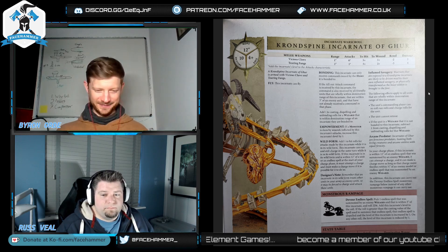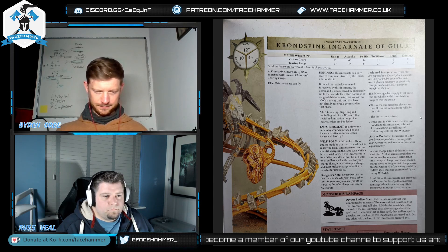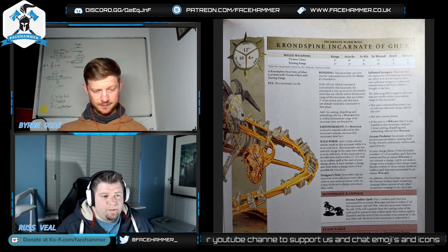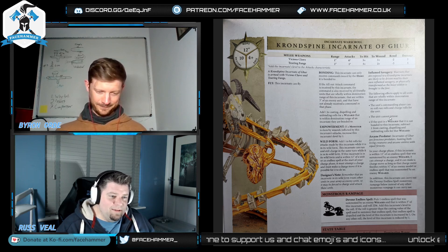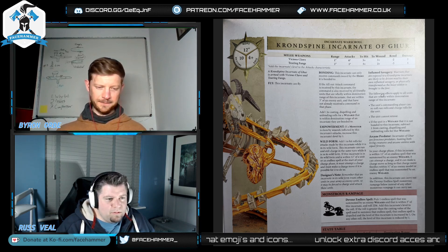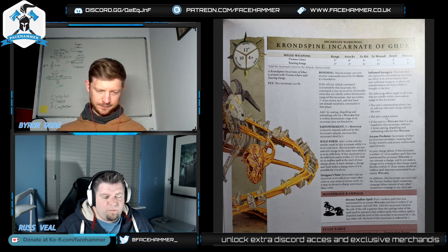There's an ability called Flame Savagery that applies to all units wholly within the Incarnate's domination range: the unit's commanding player can re-roll run and charge rolls, but the unit cannot retreat. So you could completely pin your opponent's units — they can't get away from combat with the Incarnate.